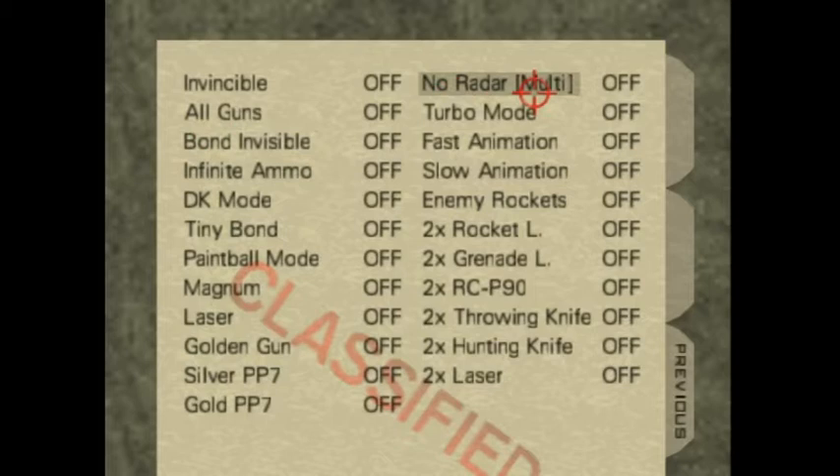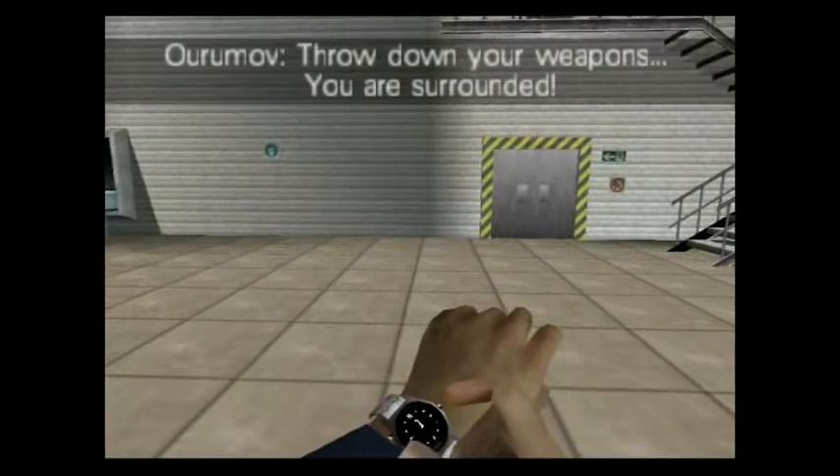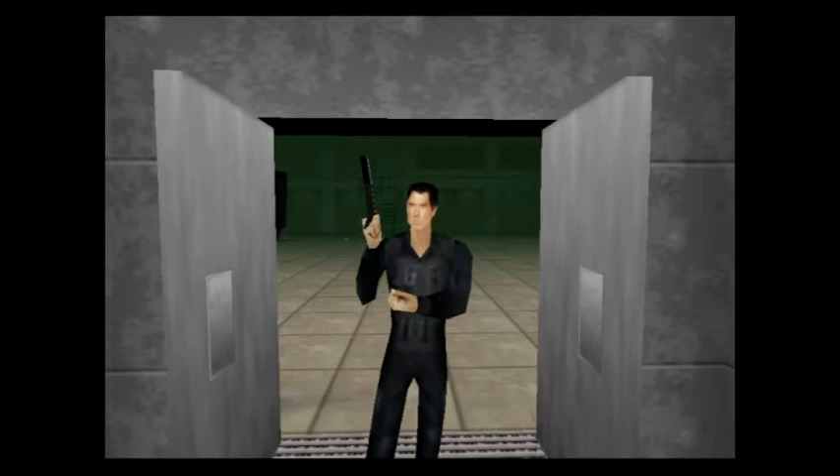There were rumors, however, of other codes that could not be accessed the normal way, such as line mode. The space in the cheats menu helped fuel these rumors, and it was a complete nightmare for players with OCD. There was one code that was almost universally known, yet no one seemed to have been able to find a way to enable it. That was the infamous All Bonds code.